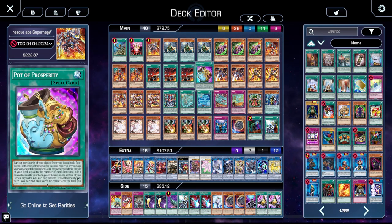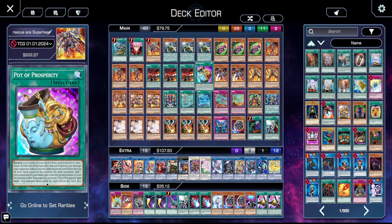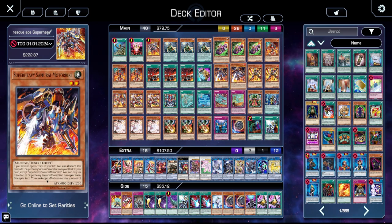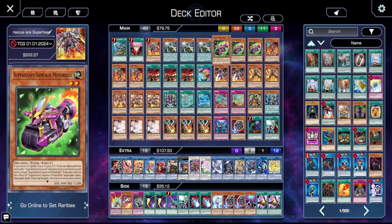In the super heavy variant you have to cut Prosperity down to one or two copies because A, you can brick on it, and B, it cannot be resolved before you resolve the super heavy stuff. I still want it in the list to dig for side cards, but I don't want it to be the focus of the deck. I don't want the deck to crutch on resolving Prosperity in this variant — you want your super heavies to do all the work for you.